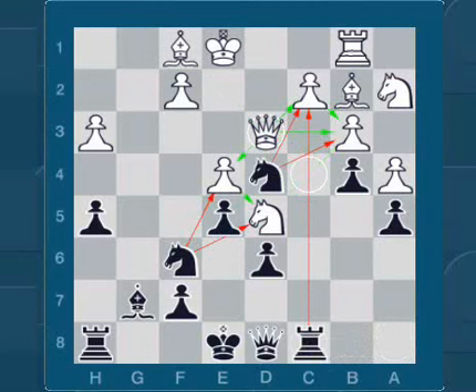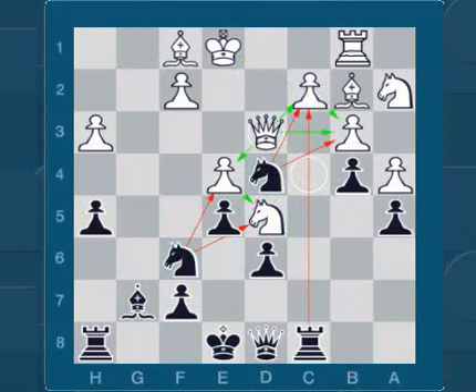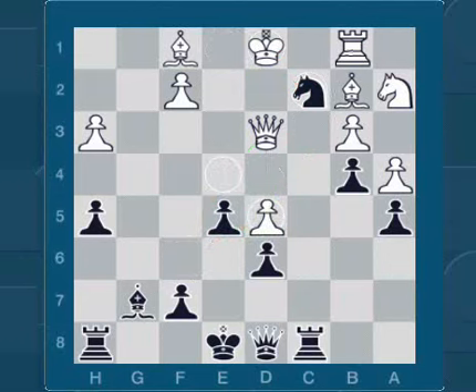Ok, and what to do now? It's black to move. Stop the video if you want. In this position it is best to play Nc6 to d5, or you can also play Nc6 to c2 check. If you played one of these moves, add two points.